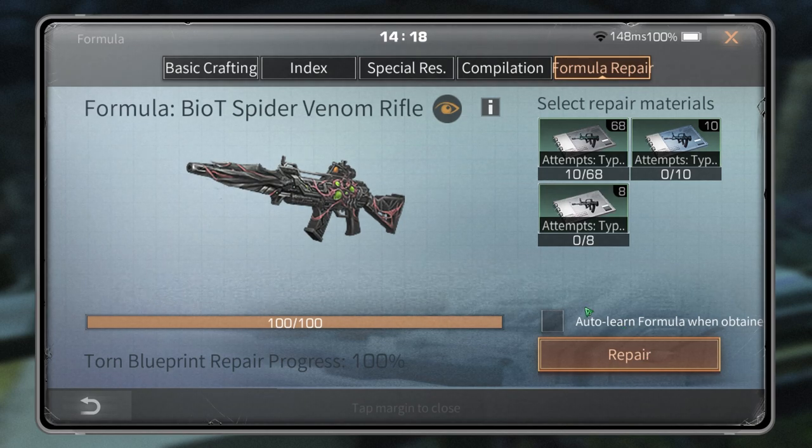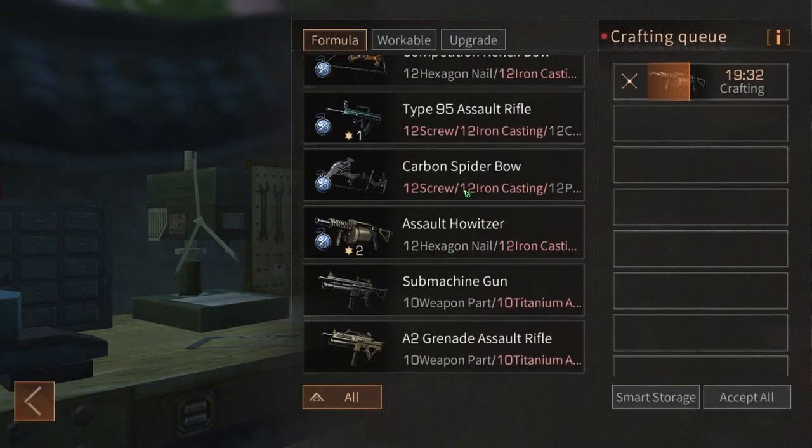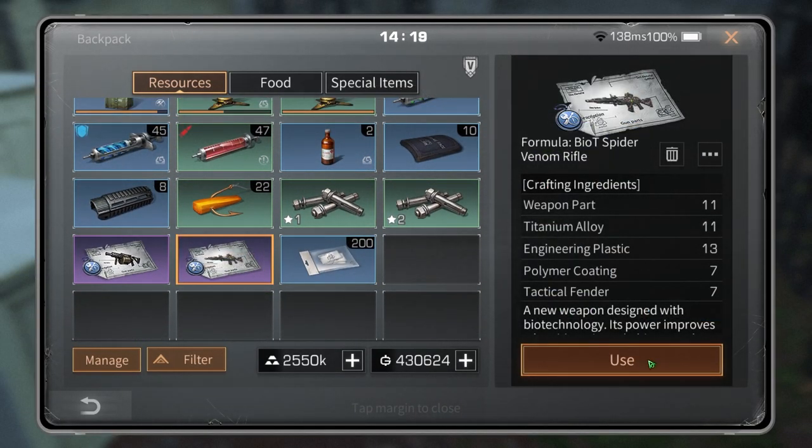It's going to use them — it'll be 58 crafts remaining. Click repair and there we go. If we check the workbench right now it has 58 crafts. That's how you get your formula, ladies and gents. But every single time you get it, you have to repair it.